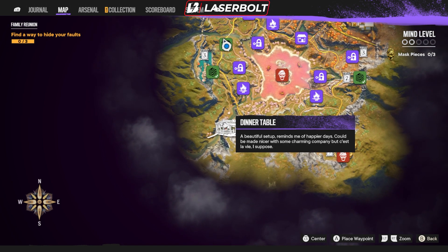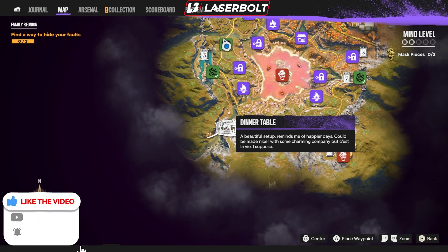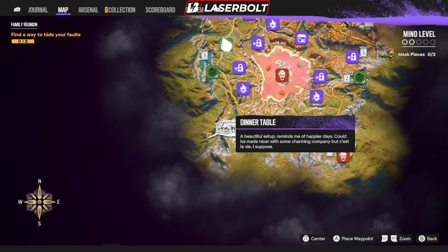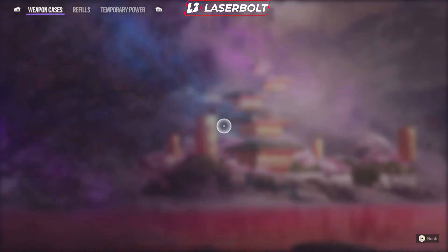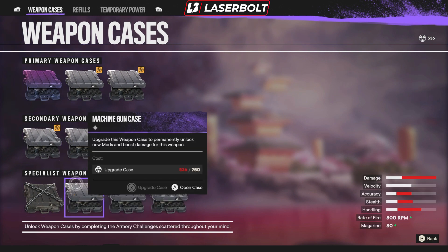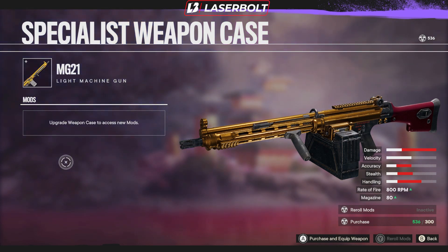I'm going to give you the weapon you should pick up early — the first weapon you should grab — because not only is it easy to pick up due to the low enemy difficulty level, but the weapon is actually pretty good for killing enemies while you're trying to get the other two weapons. That weapon is going to be the LMG. Let me show you in the arsenal. That is going to be the Machine Gun Cakes case — the MG-21.